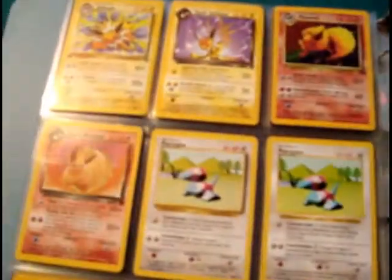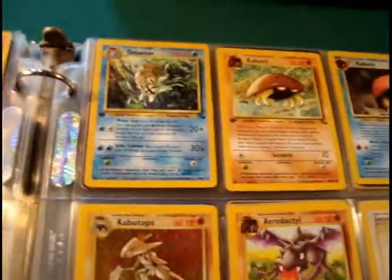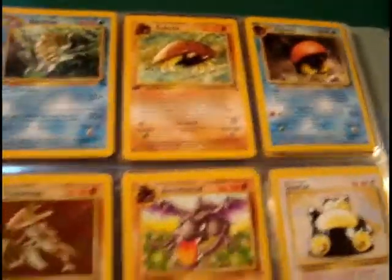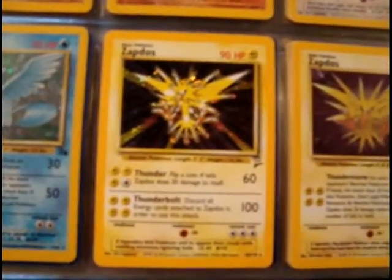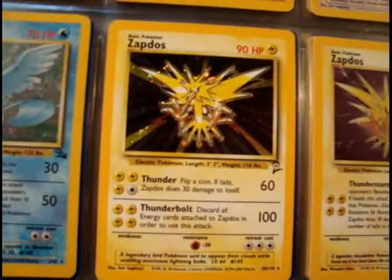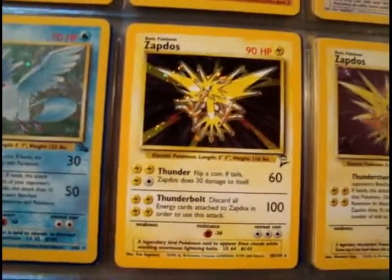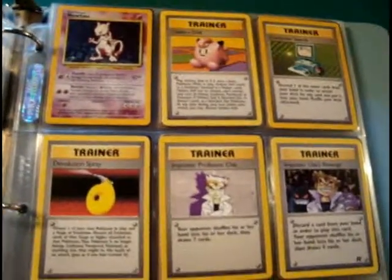When the fossil set first came out, most were first edition — like Omanyte and Omastar. Kabuto was first edition; I had a first edition Kabutops but I traded that one. Here is the Zapdos — that '2' next to it means second edition, which I don't like. I wish I had an original Zapdos. I had no second editions prior to this, but for Zapdos that's the only one I have. And here's a Mewtwo.